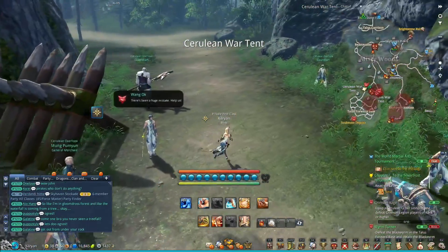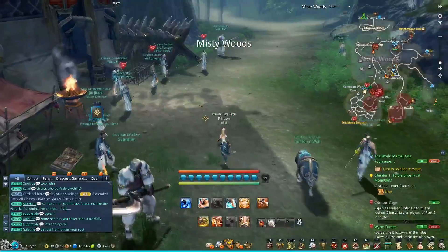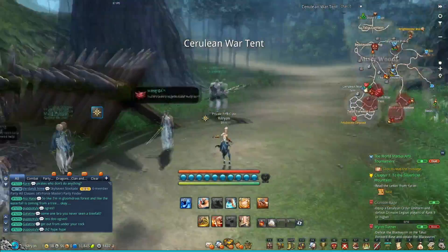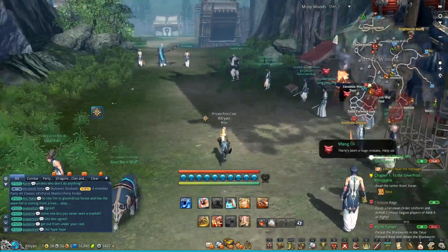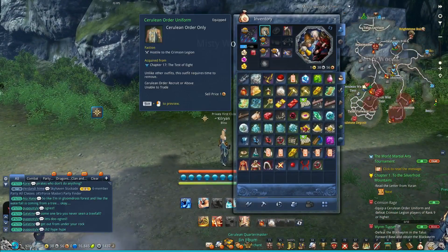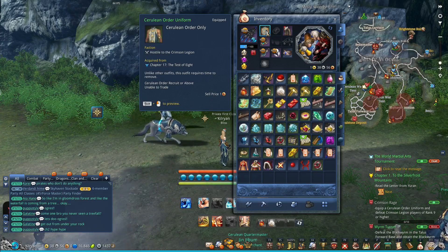Factions are essentially open world PvP where you get to choose which faction you're a part of — whether it be the blue team or the red team, the Cerulean Order or the Crimson Legion. The way world PvP is set up in this game is that you have to basically opt in for it. What that means is you have to equip your Cerulean or Crimson Legion uniform to actually flag for PvP.